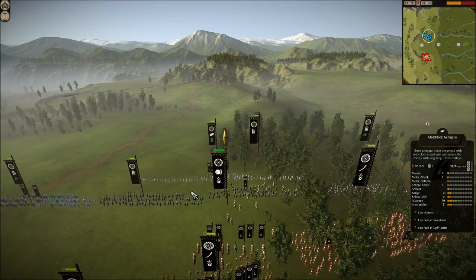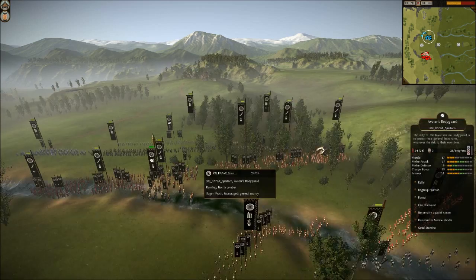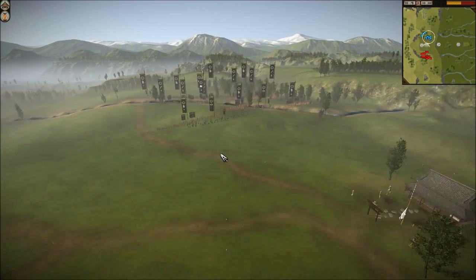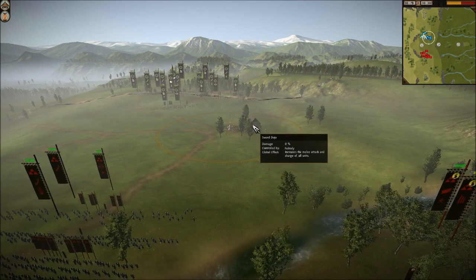His units are all somewhat ranked up for the most part, and he very stupidly decided not to bring any cavalry. As we'll see looking at the skirmishing phase, this is the sword dojo.